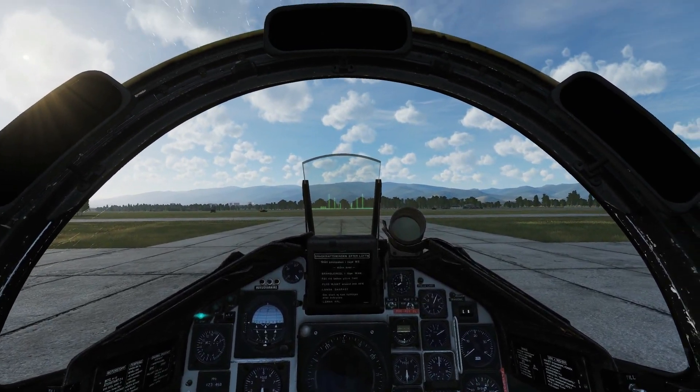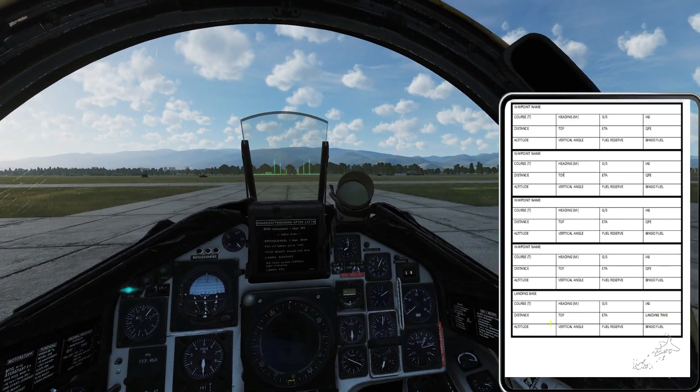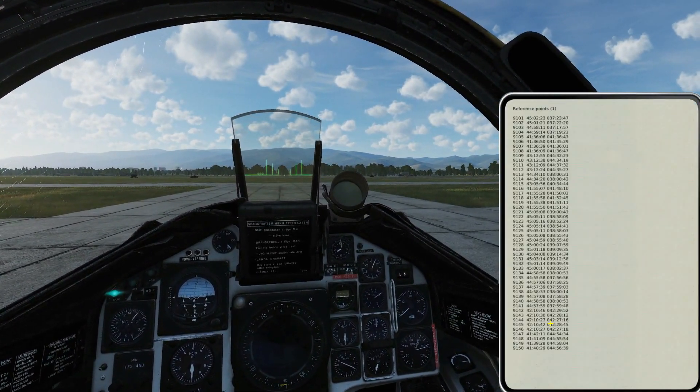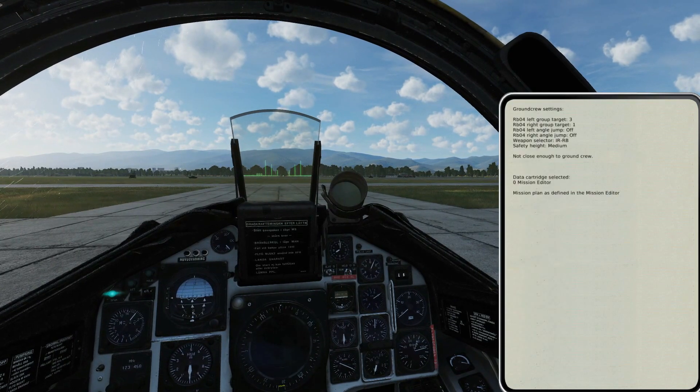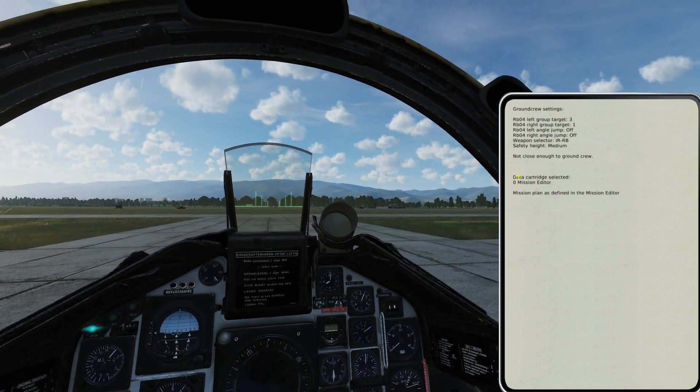Bring up the kneeboard with Right Shift and K, and we're going to cycle through the pages. I'm going to go right until we get to our page of interest — this one: ground crew settings.